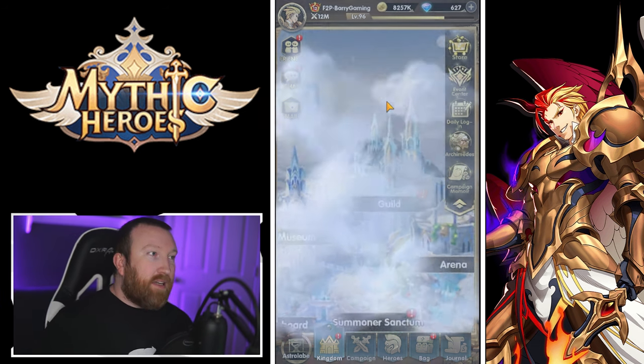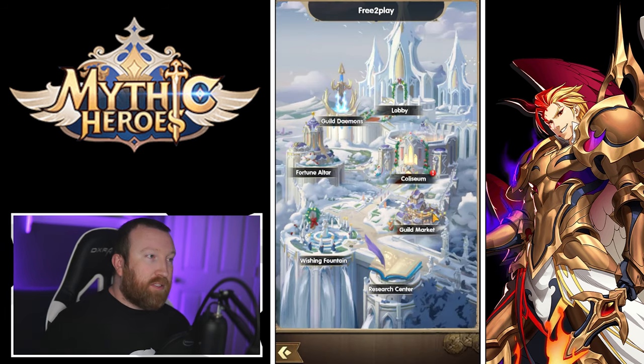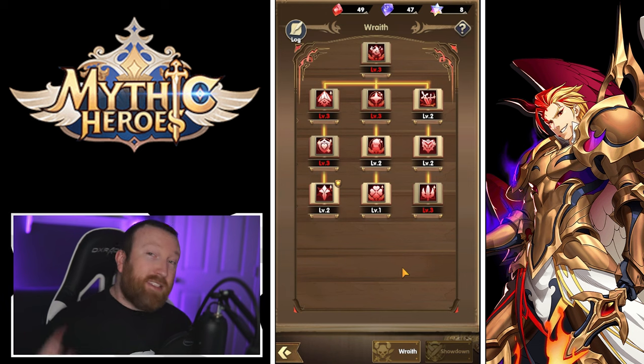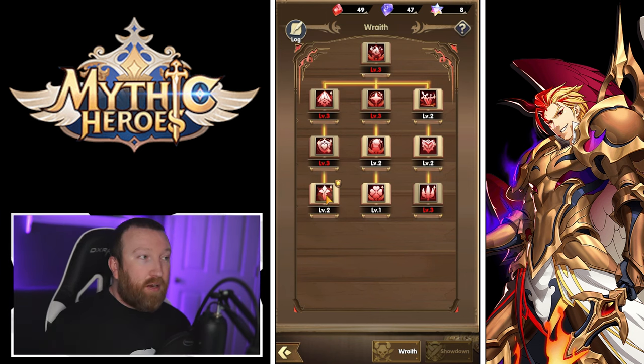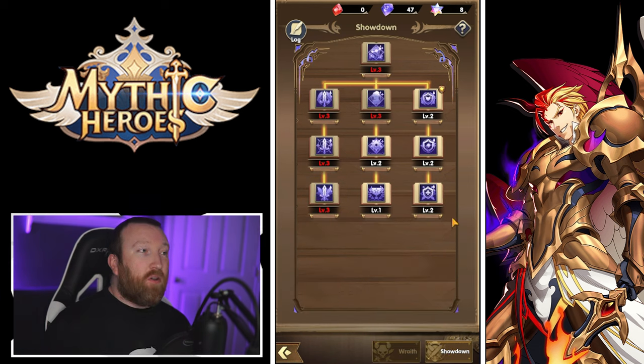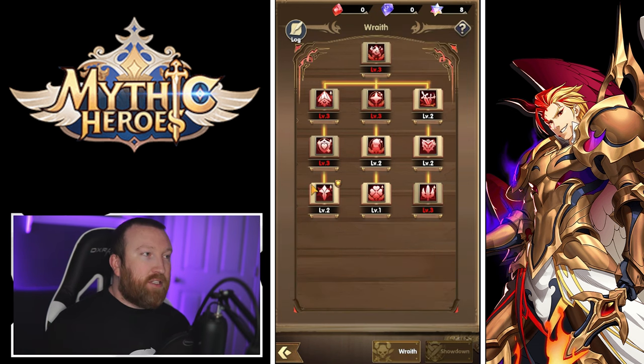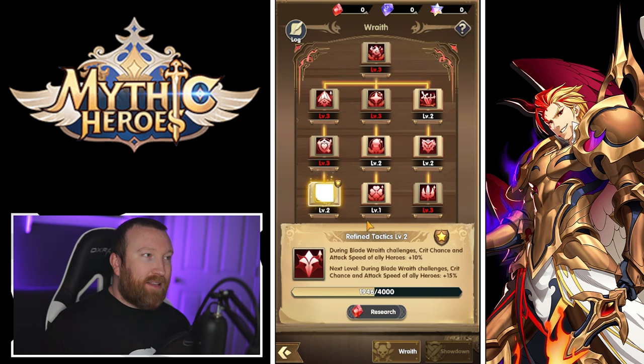Jumping over to Kingdom, there's a ton of buildings. The guild is something you want to join immediately. There's a Wishing Fountain you can hit once a day for free resources. The Research Center works like guild research — your guild master can direct where everyone puts their resources. You have red resources for the Wraith tree and purple for another tree. Energized resources can be used elsewhere — I usually put them in the Wraith tab.